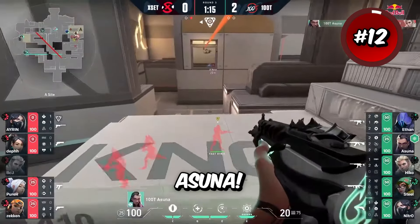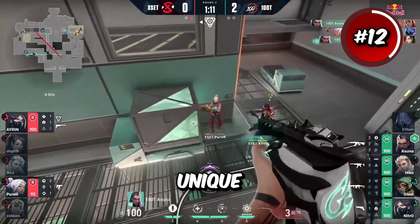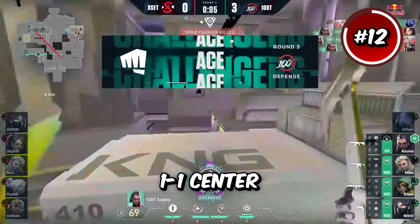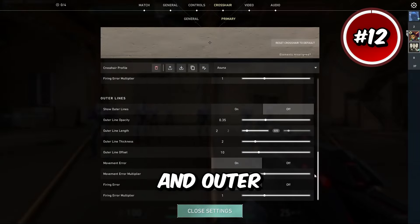Next we have the King of Icebox, Asuna. He's one of the most flashy players in the Valorant scene and he's got a unique crosshair to match it. He has outlines on at 1-1, center dot off, inner lines at 1-2-1-3, and outer lines off.